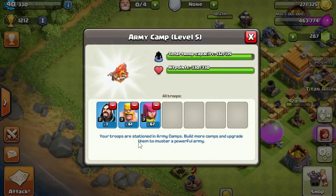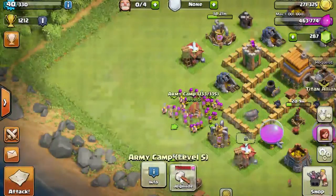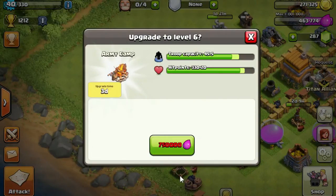At the bottom it says: 'Your troops are stationed in the army camps - build more camps and upgrade them to muster a powerful army.' Which brings us to the upgrade tab. You can see it opens a window: 'Upgrade to level six.' It tells you what you're going to get - troop capacity is going to go up by five. This is just for this individual army camp.